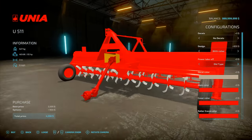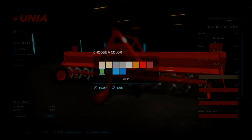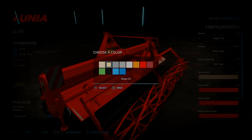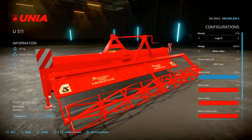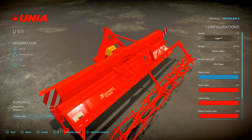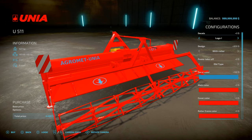The PTO — power takeoff — is either the old style or the water stride, which is basically the real-life modern version. You can also choose decal colour, but I've noticed it only applies to logo one — not for the Unia Grzit or Zion logos. Not sure if that's intended or not.